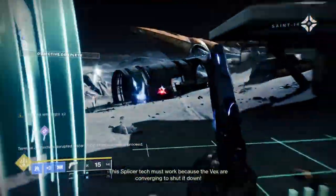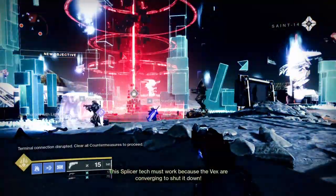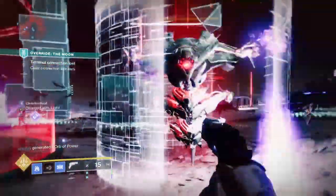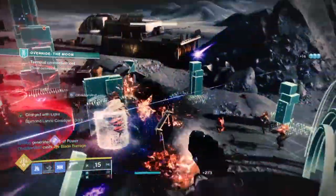So in general, if you have Felwinter's Helm, Severance Enclosure, or Assassin's Cowl, I recommend you dust them off, get a focused build together, and look at how much better the exotics have become with the current season's update. You will not be disappointed.